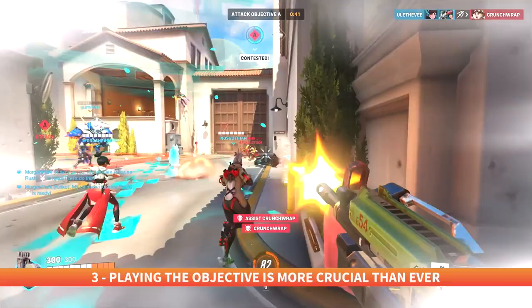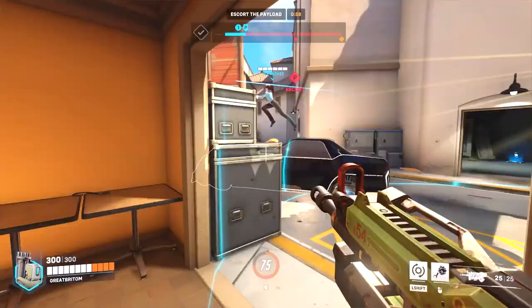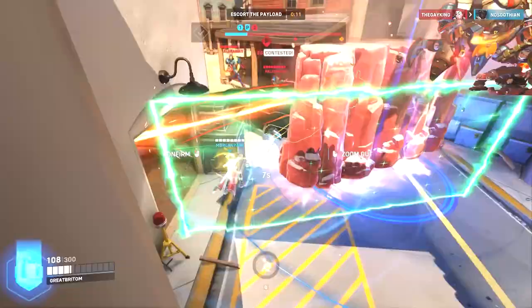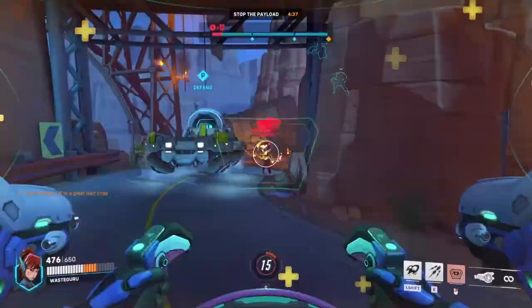The first thing you'll notice when jumping into a match of Overwatch 2 is its pivot to 5v5 matches. Whereas Overwatch featured 6 heroes on each team — generally 2 damage, 2 support, and 2 tanks — Overwatch 2 eliminates one of these tanks, shrinking each team by one and subsequently altering the dynamic of battle.